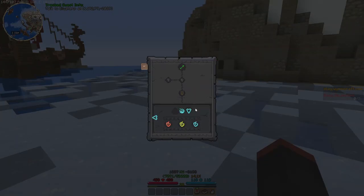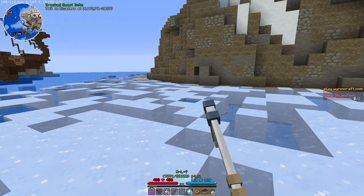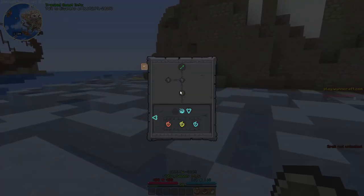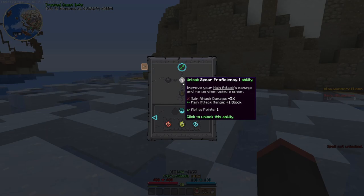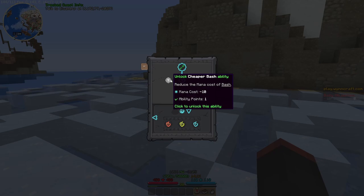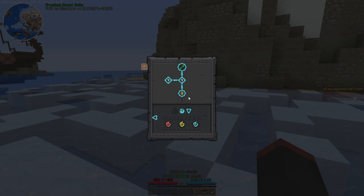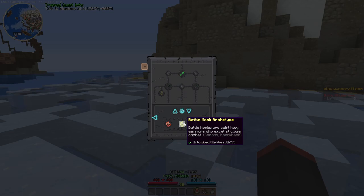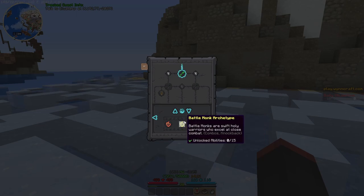I can just upgrade and get all this stuff. Bash — I don't currently have that, so I don't have it yet. I can unlock it, and then it says improve your main attack's damage and range when using a spear. Isn't that the only weapon I can use, or did they change that? Reduce the mana cost — that seems good. Double bash ability, that's similar to what already existed. Next page — oh, archetypes! Battle Monk, Fallen archetype, Paladin.